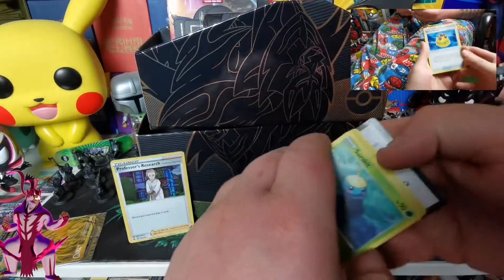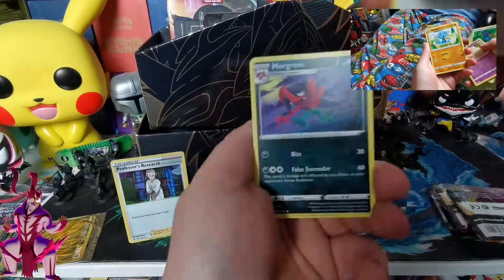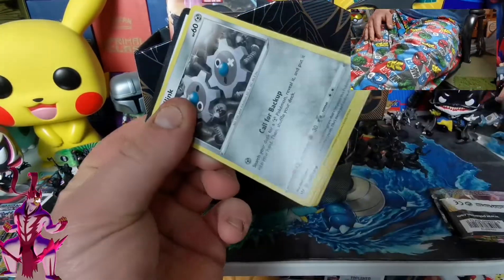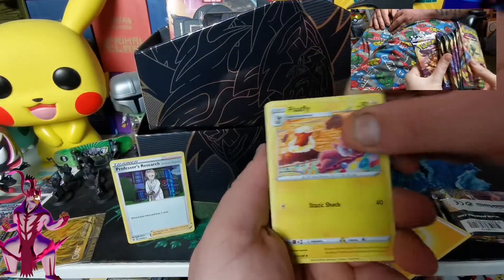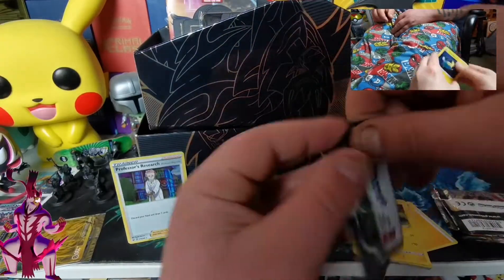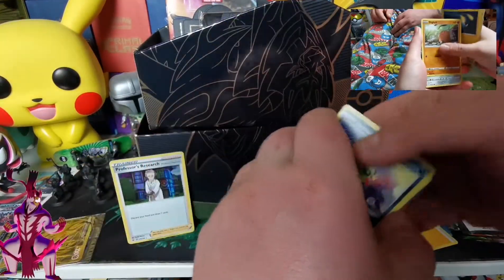We need at least a V card. Not even a V! Darkness Ablaze - it will all be worth it if we get the Charizard. If we pull the Charizard or the big Pikachu at the very end, we'll be happy as Larry. Come on Flaaffy - Leon's Cape, do it for us! No, we've got an Amphros. These are really bad pulls - they're not even holos. It's like they double-checked what packets they were putting in, making sure people only got really bad cards.